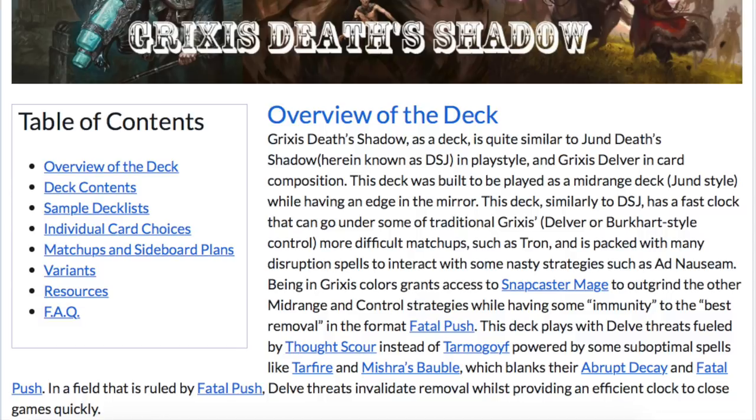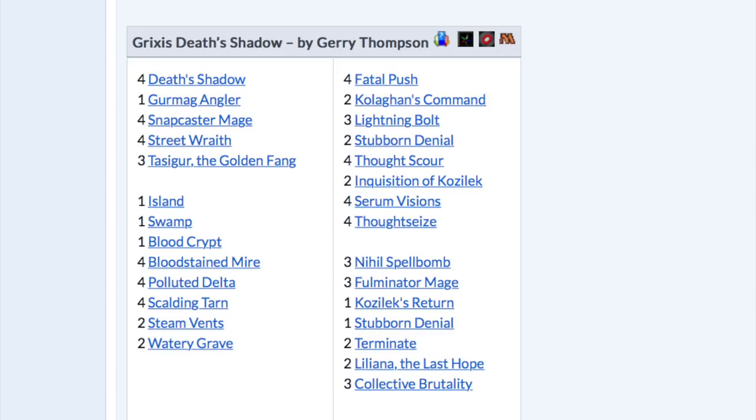What is Death's Shadow and what is the most optimal build? Grixis Death's Shadow is considered the strongest. It has access to black, red, and blue, which makes it extremely dangerous when you have Snapcaster Mage and Fatal Push. Overall it is one of the strongest decks I've ever seen played in Modern. I've been playing Modern since inception and I haven't seen a deck like this, because all the negative things you normally associate with the strongest cards — if you take Street Wraith and Thoughtseize — the reason those cards have downsides is to offset how good they are, but in this deck your life loss is actually a benefit.